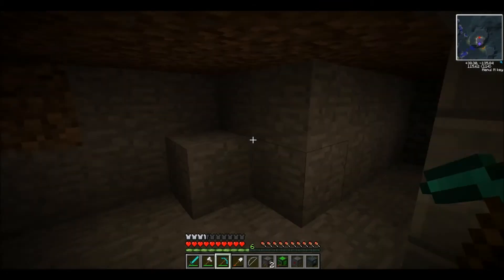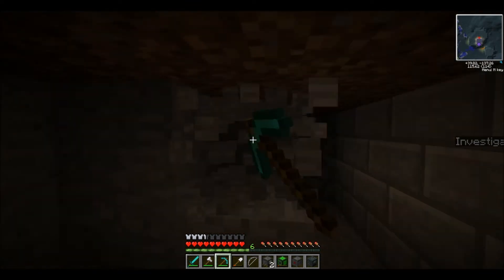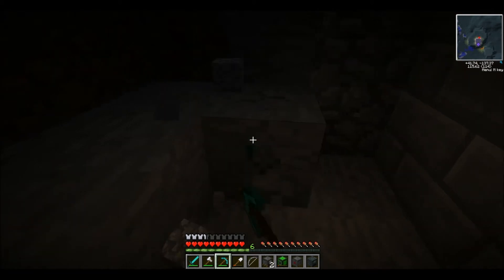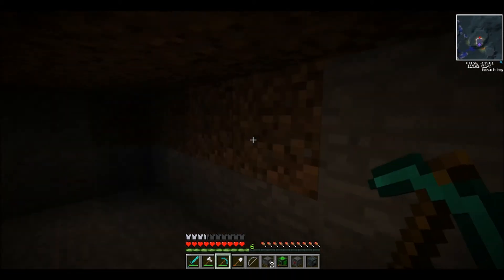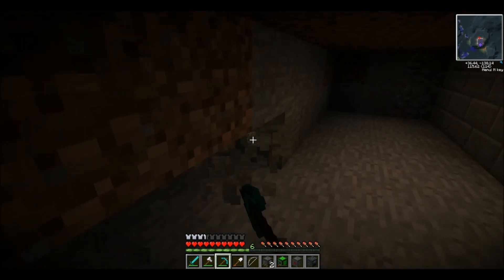You can make bronze in the metallurgic infuser, which is what we're going to do since we have one, and that makes a lot more. Or you can make the bars and then make a recipe in a crafting table and put it in the furnace and get like one bar per thing - it's a lot less efficient.